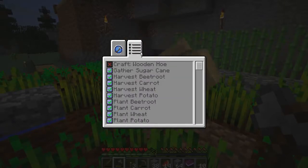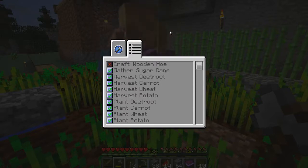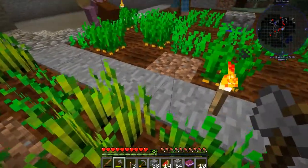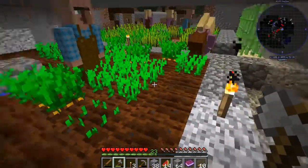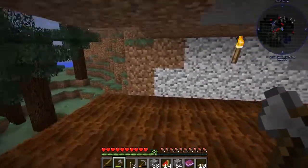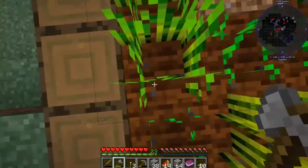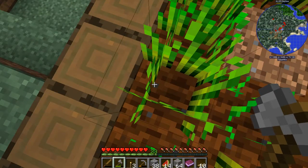I turned off tilling the ground for most of these farmers. If we click here we have all the stuff that they do - they're not going to till dirt and they're not going to craft a wooden hoe. I don't want them to craft wooden ones because they have stone in there, so I guess we'll find out.